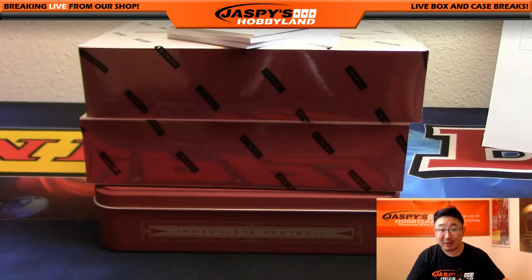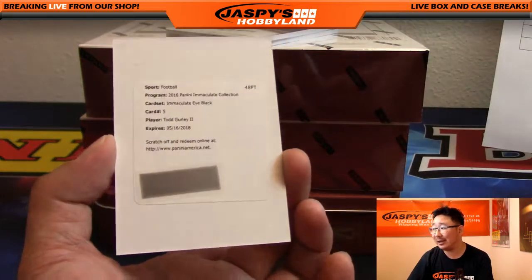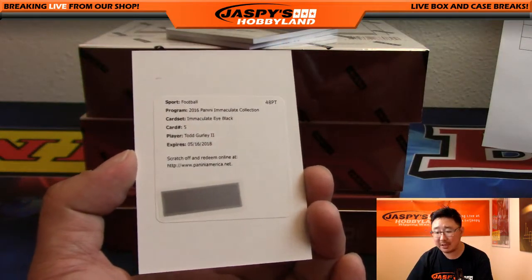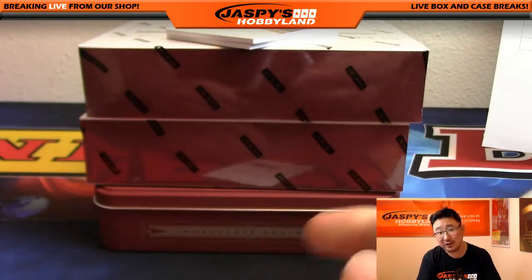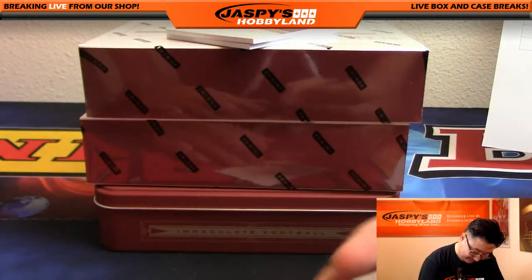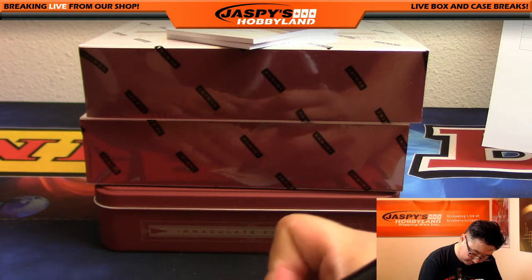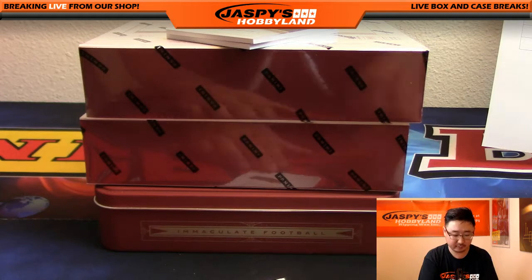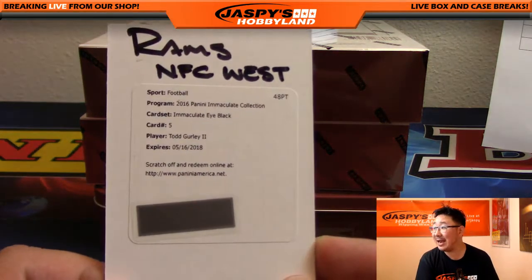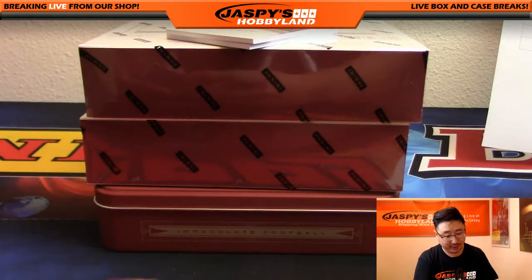We've got Immaculate Eye Black, which I love — it's a great replacement for the sticker. The Immaculate Eye Black autograph, Todd Gurley for the Los Angeles Rams and the NFC West. Another one for Mark. He got a lot of divisions in this. Nice Todd Gurley Eye Black autograph — they look great. I love how those look.